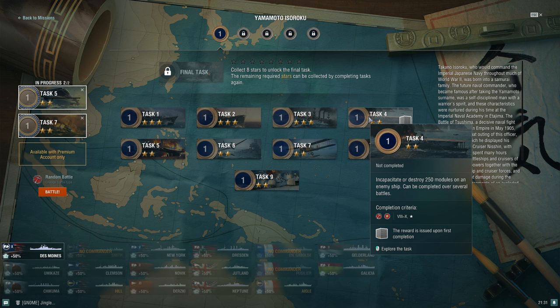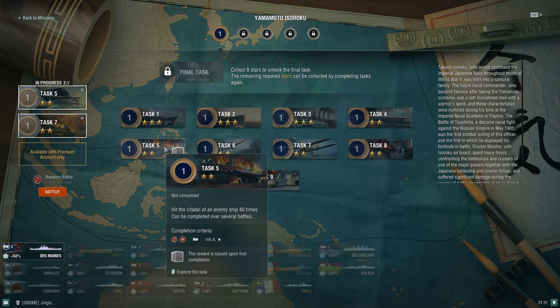For module destruction, grinding up to St. Vincent or Conqueror works well — I'd recommend Conqueror first. Their HE hits hard; Conqueror has 419mm guns and St. Vincent gets 457mm guns. If you prefer Japanese ships, Yamato with her 460mm guns does fine with HE module destruction, and Zao with her heavier HE shells will do it well too. For citadel tasks restricted to cruisers, you'd be playing Ibuki or Zao.